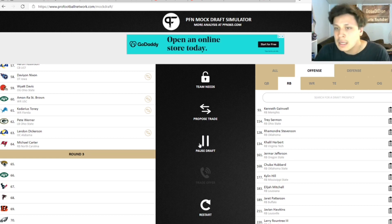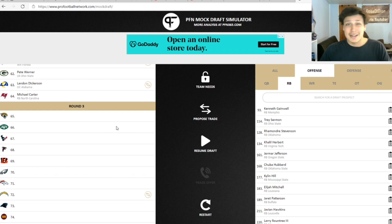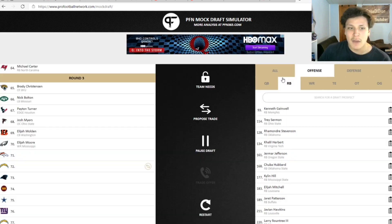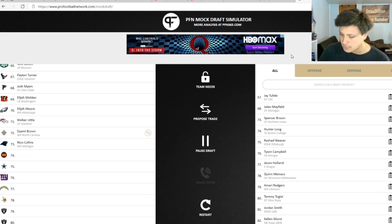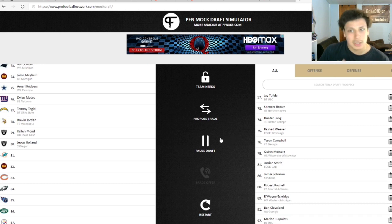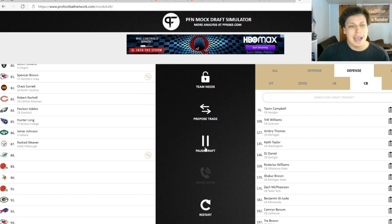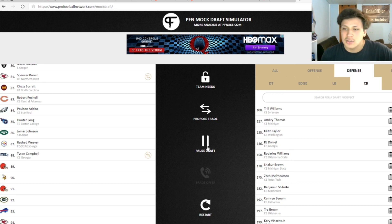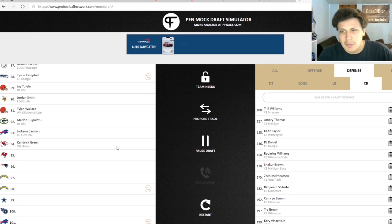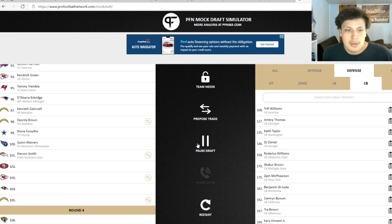We haven't given up any part of our future — that was just a pick we got from the trade. Heading into round three, we've gotten Rashawn Slater, Baron Browning, Richie Grant, and Kadarius Tony — four of our biggest needs filled with top talents. Still need a cornerback, but I have some late-round corners I really like. We have 112 coming up since we got rid of 101. Tyson Campbell never falls that far; Truell Williams we drafted last time so we probably won't take him again.